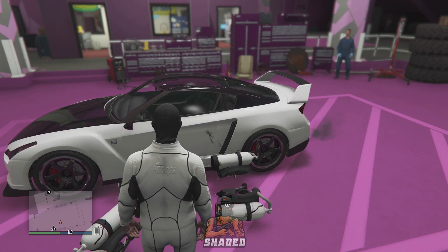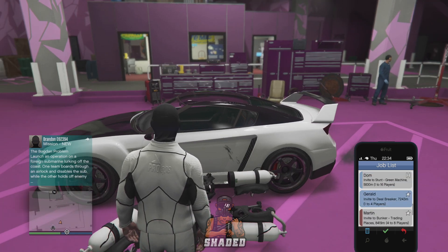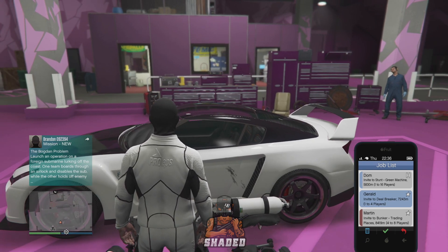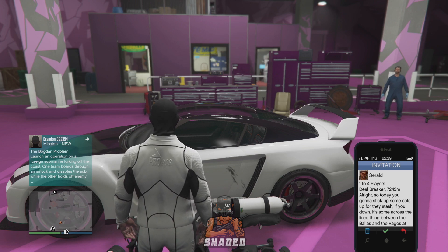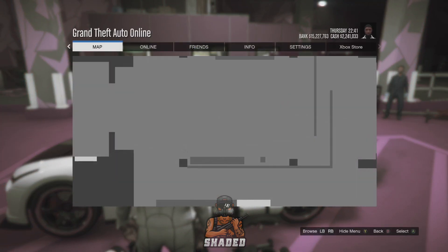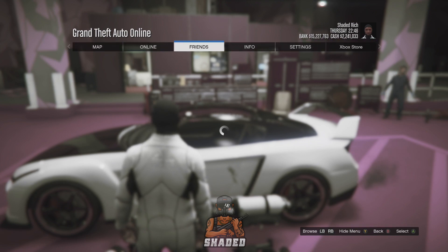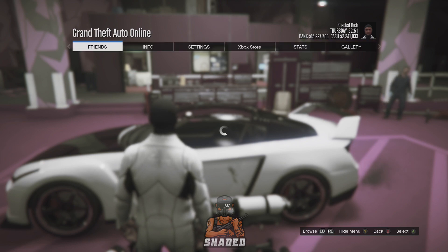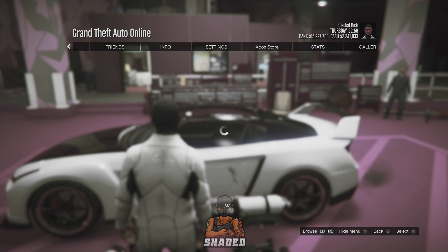From here, you need to get a Gerald mission or a Simeon mission. Call them, request the job, and it should pop up on your jobs list. Pull up the Gerald or Simeon mission, then hold down on the pause button. As soon as you let it up, about half a second later, press A or X depending on your platform. Once you select that, you should hear a sound confirming you got the job. Once you hear that sound, go to your pause menu and keep spamming left and right on the d-pad to scroll through the menu settings.